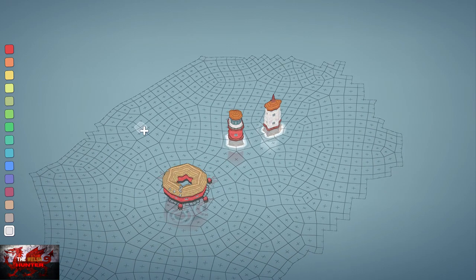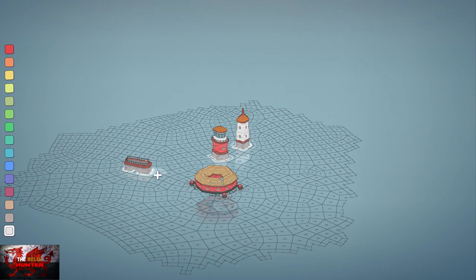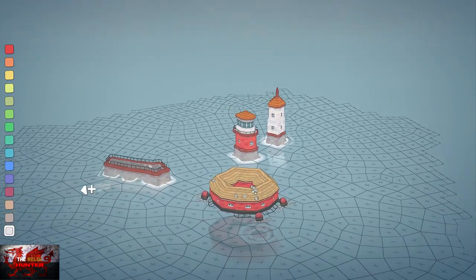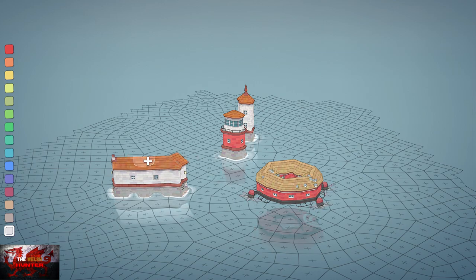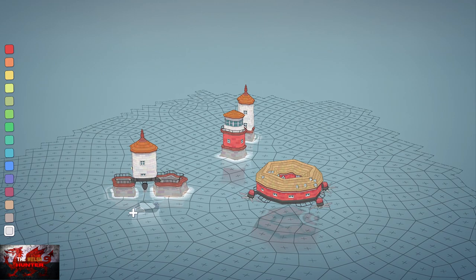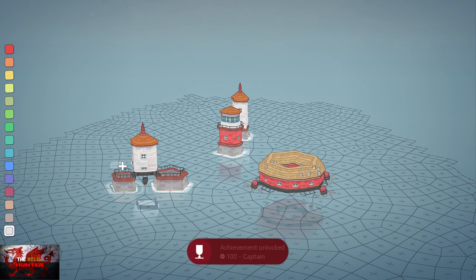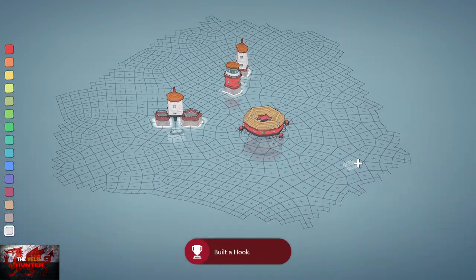Next we're going to make three blocks in a row to get a hook and a house. So build three blocks in a row, press the right trigger to zoom in if you need to, then build three houses on top. Build one block on top of the middle, get rid of the houses on each side - the left and the right - then get rid of the block underneath the house. As you can see that gives us Captain Hook, and that is how Peter Pan started.